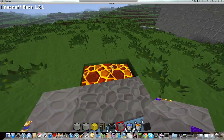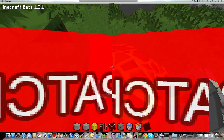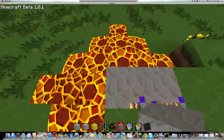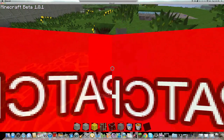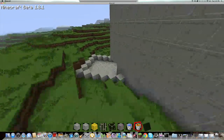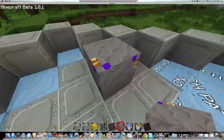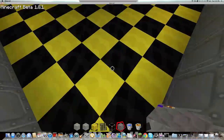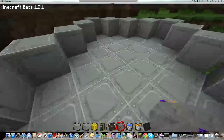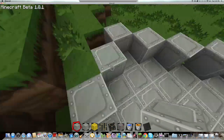Anyway, the level is epic. And above that, you have to patch the flow of water. The wool looks pretty epic. Well, not epic, but it looks pretty cool.